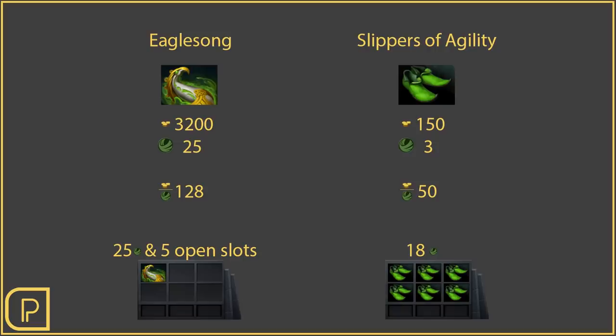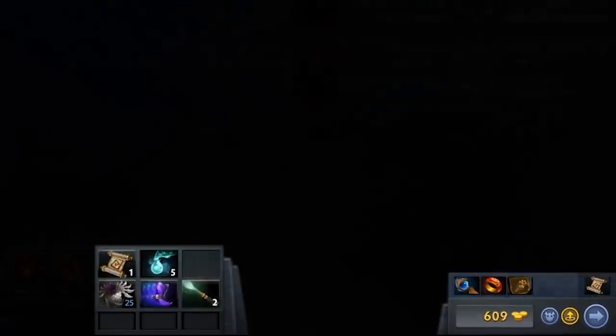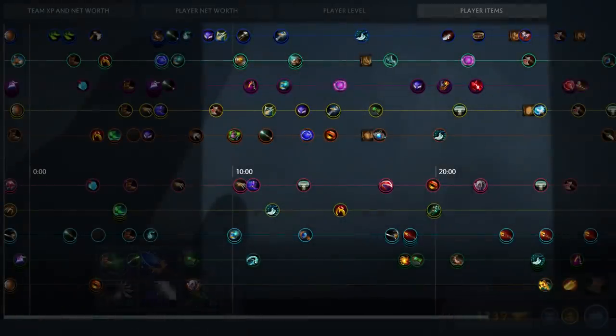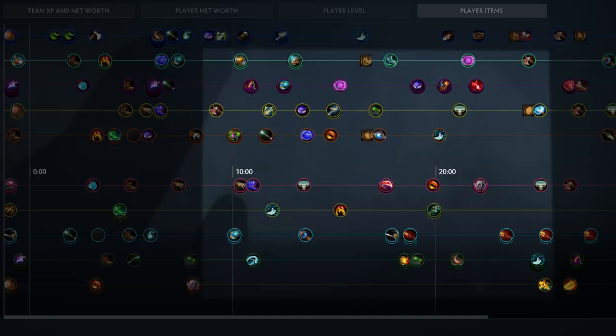Look at your item slots as resources to spend. If you have empty item slots for long periods of time, you're probably doing something wrong because that could be a magic stick, teleport scroll, stout shield, or other cheap item. Ideally, you'll fill up your inventory with efficient items in the early game, and then start building into bigger items. If you try to skip the cheap items, thinking you'll just catapult to expensive stuff first, you'll get less value until the big item is completed.